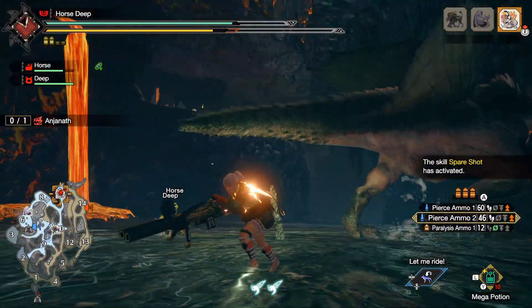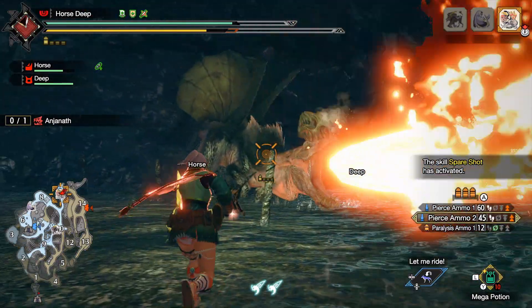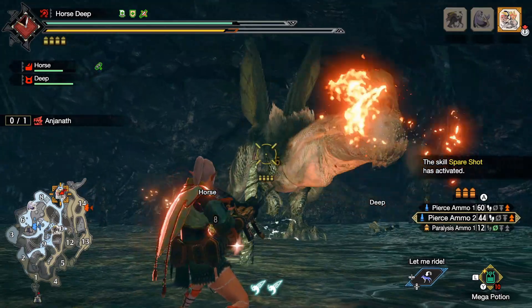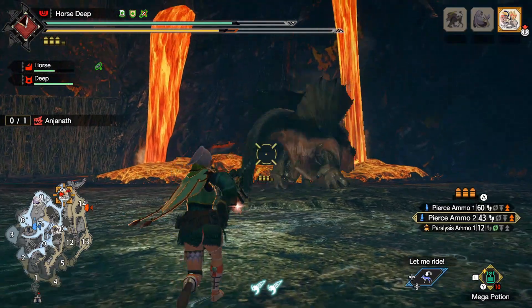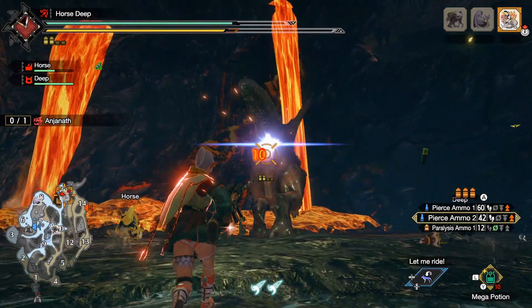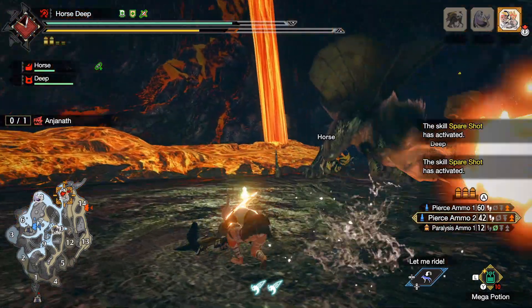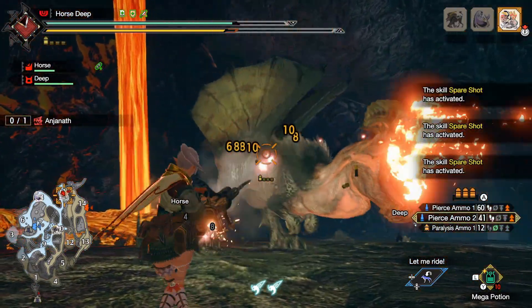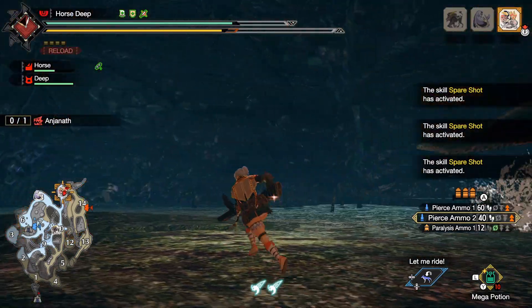The reason I chose Anjanath for this weapon showcase is because, as you can see, Anjanath has very soft skin — on its head, on its back, and on its tail. You see the yellow numbers? The skin is so soft.